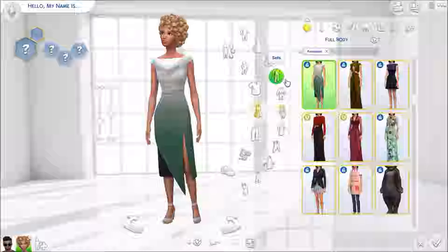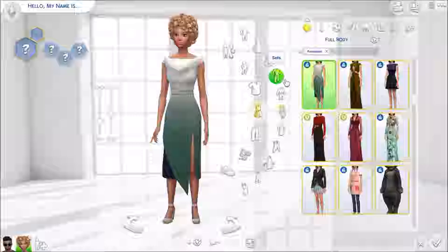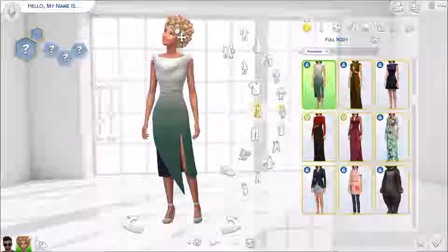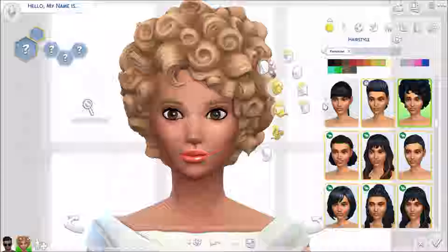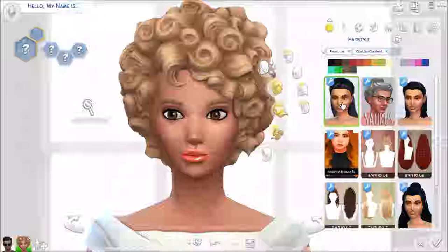I'm pretty certain I didn't get anything for toddler or children — I'm pretty sure I only got stuff for adult sims. I downloaded this stuff ages ago and it's just been sitting here waiting for me to do this video, so I'm not 100% sure what I got. We're going to start off with female sims. I did go on Lana CC like I said before, and I did click on Maxis Match.